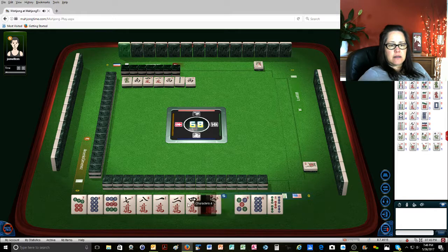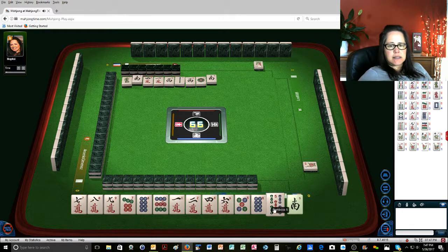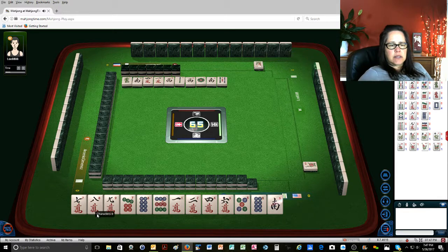Seven, eight, nine. Westwind. There's seven, eight, nine right there. Four. One dot. We'll get rid of the five bam next. Five bamboos. Okay, so there's a chow and there's a chow. This is a potential chow and this is a potential chow. Green dragon.